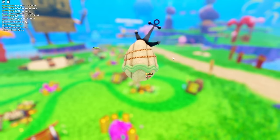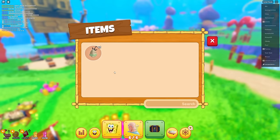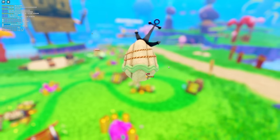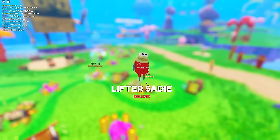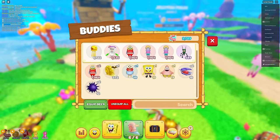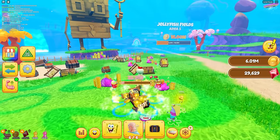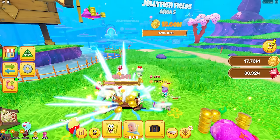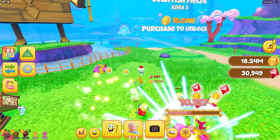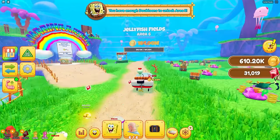I still have two pets to open from defeating the previous boss. I got another lifter pet - no sea bear, sadly, nor Patrick or Spongebob, which kind of sucks. But we got even better pets, and I'm already at 5 million so getting 18 million will be really easy. I have 17.7 million after destroying this - that should be good enough to unlock the next area.